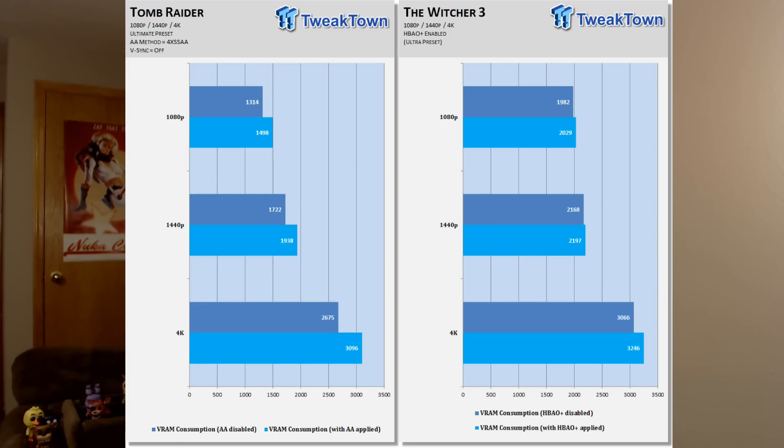Next up, you'll see Tomb Raider at 2,675MB without anti-aliasing, and The Witcher 3 at 3,066MB — just over 3GB — without anti-aliasing. With anti-aliasing, Tomb Raider has 3,296MB, and The Witcher 3, although they use HBAO rather than anti-aliasing, shows 3,246MB. So just over 3GB for both games.